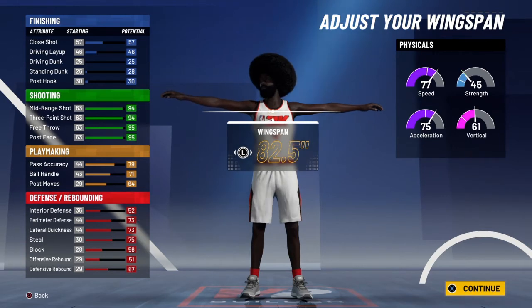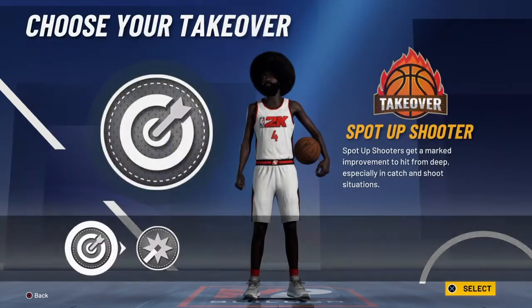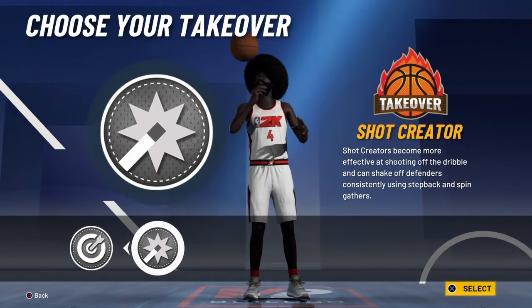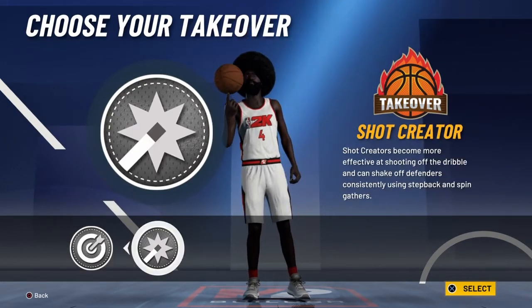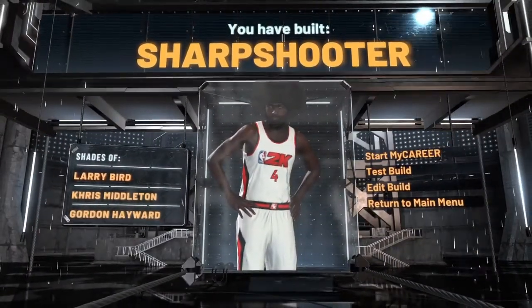My wingspan, I went down one so I could get a 95 3-pointer. After that, you can choose whatever takeover you want — if you want a shotgun or whatever, it's all up to you. But I chose Shark Take and your build is going to be a pure shark shooter.